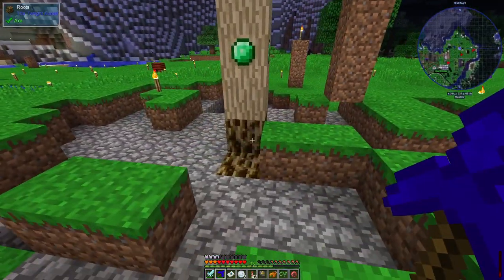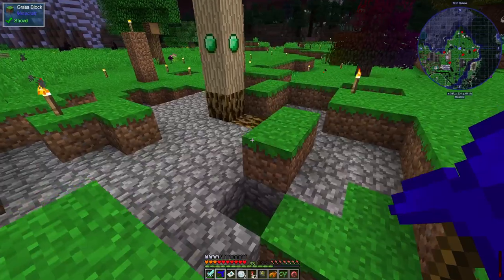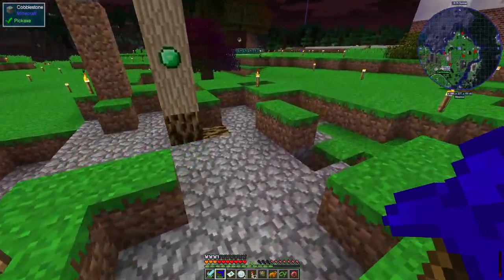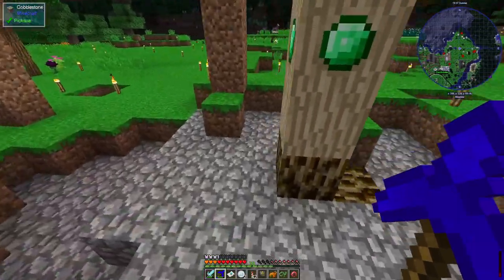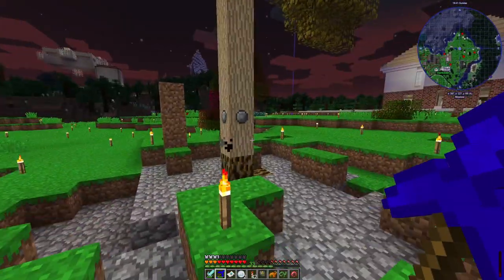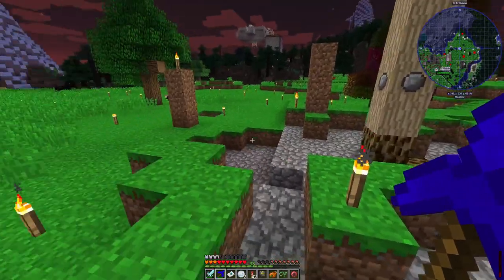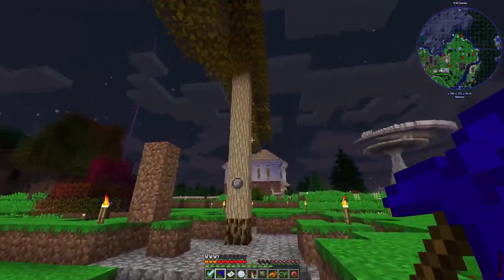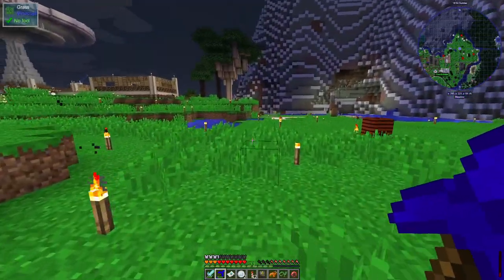That allows you to then mine it up. It's a little bit odd, but it does seem to work. I don't see anything else appearing though, so that might mean we've just run out of resources in this block, which is entirely possible. I'll turn it off - we're not quite sure what happens if it keeps pulling stuff up when there's already stuff up here, and whether we'd end up losing the resources that way.